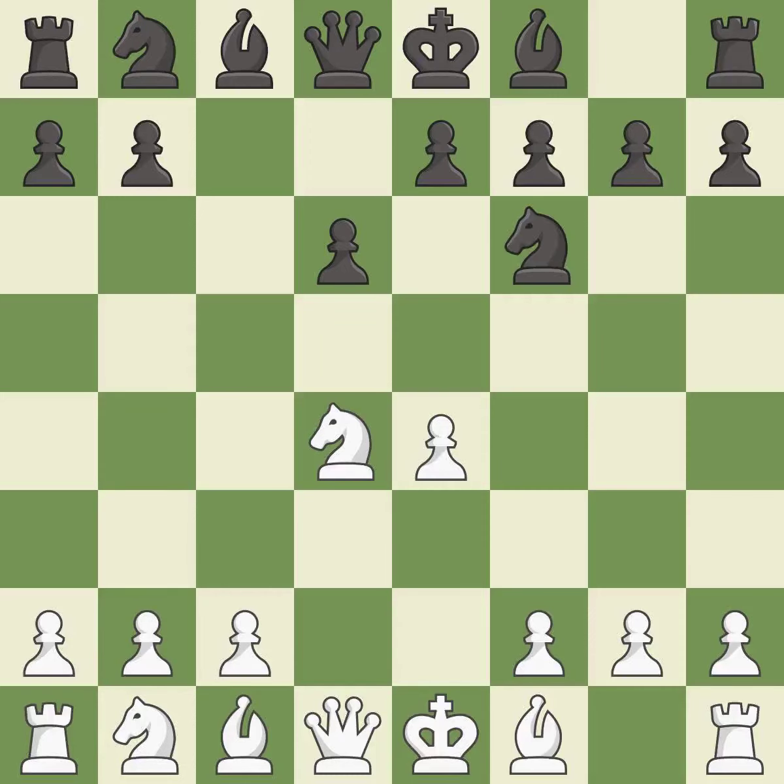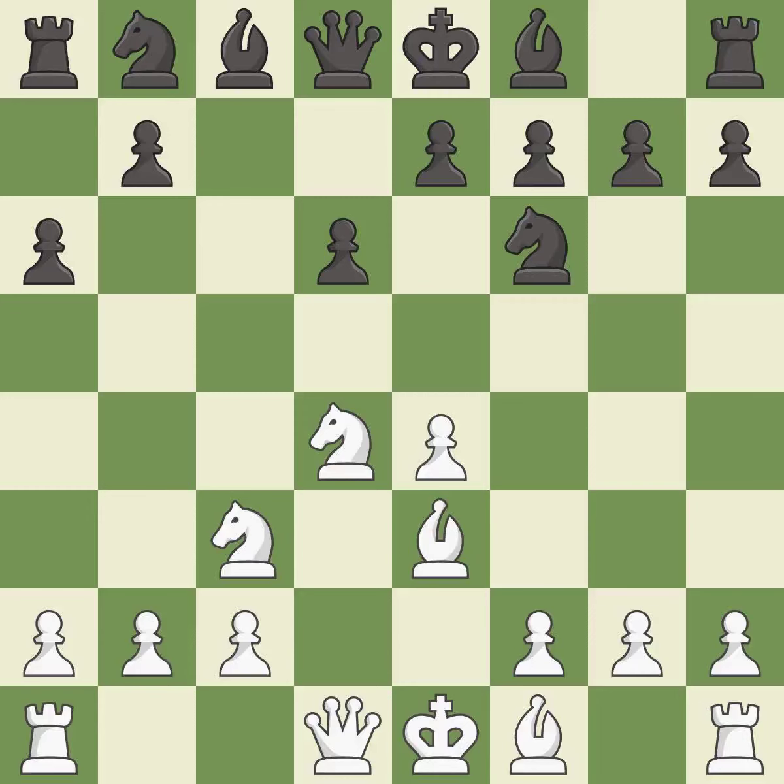Nxd4 recaptures the pawn and activates the knight in return for having one central pawn versus black's two central pawns. Nf6 develops the knight toward the center and attacks the undefended e4 pawn. Nc3 defends the e4 pawn and starts to develop on the queenside. A6 prepares the queenside pawn advance b7-b5 and prevents white from playing the bishop or knight to b5. B3 supports the strong d4 knight in the center.